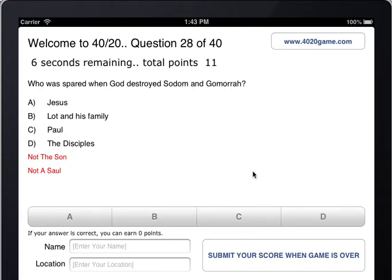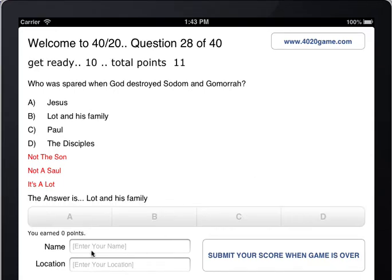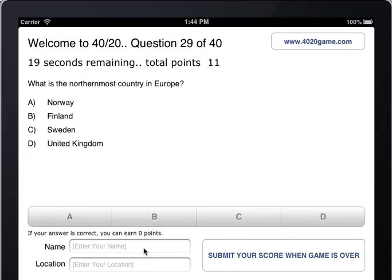In order to submit your score, it will ask you to enter your name and location. You can enter anything — it's not strictly verified — just something you can use to identify yourself in the stats so you can compare your score against someone else's.